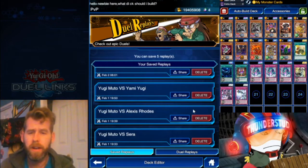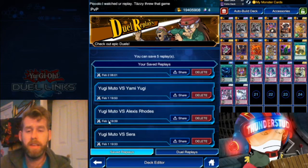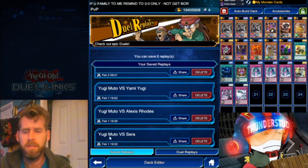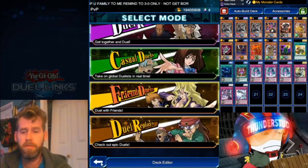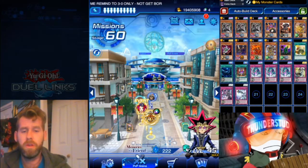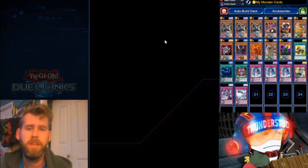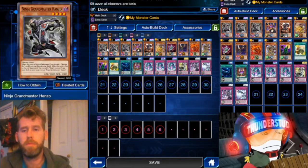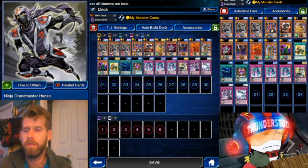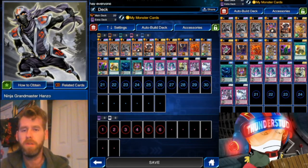Hey guys, Thunderset here. I usually don't feel the need to show when I do my replays, but Daddy DK came up with a very similar ninja deck to this ninja deck, so I just want to show when my replays were made way back on February 1st. Let's get to the deck. We get new ninja cards — they're kind of a trap, guys. Some of them are strong, some of them aren't. The main boy is Hanzo though. When he's normal summoned you get to search a trap or spell; when he's special summoned you get to search a monster. He's what this deck all revolves around.